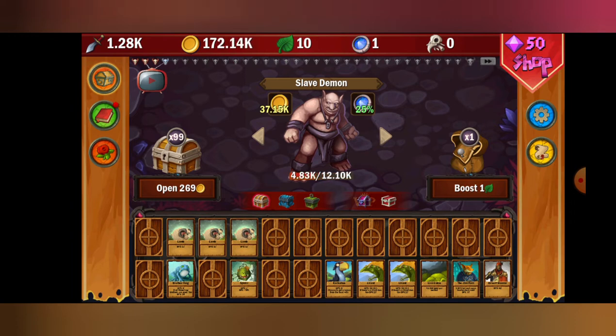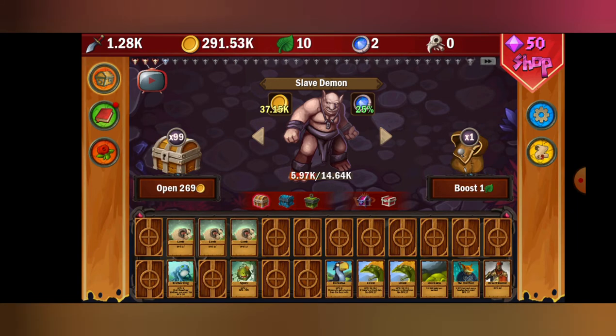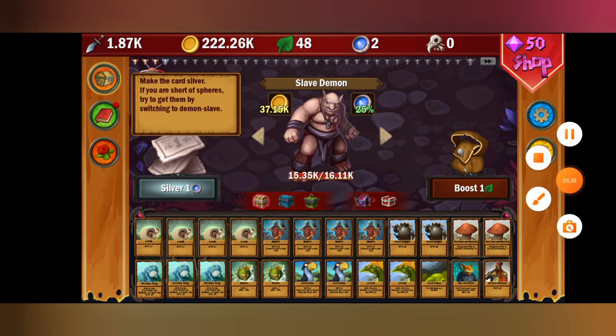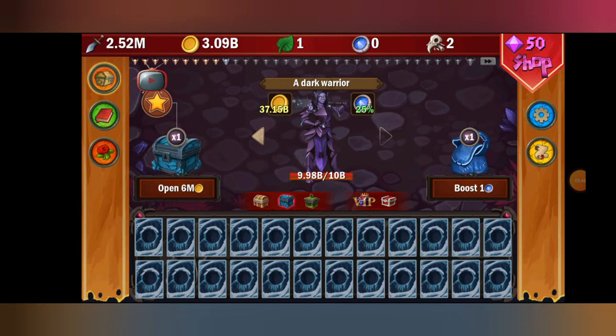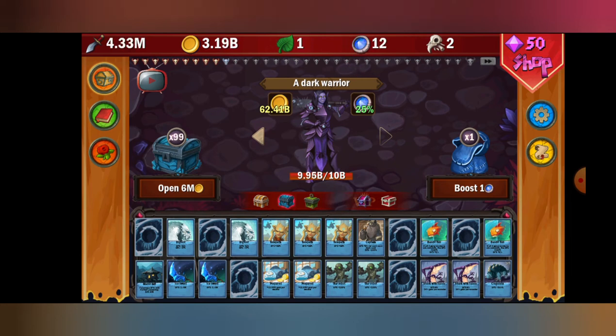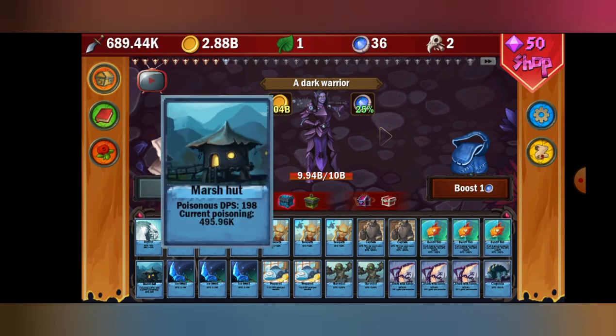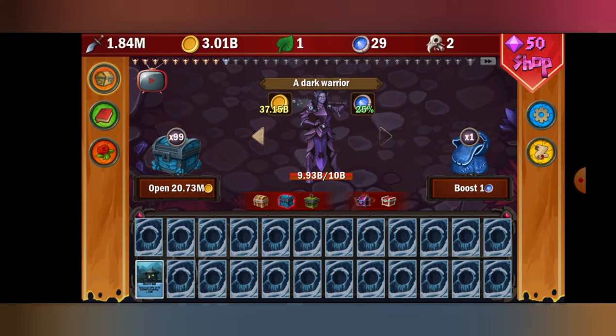Once you get enough to unlock the guild again, don't buy anything. Use the star here and unlock as many cards as you can — you can unlock the monster house as your silver this run, which pushes you even further. So once you unlock the guild, use the star — I got lucky and it covered basically the entire thing. Buy it, boom done, and now you get the marsh hut, or monster house.